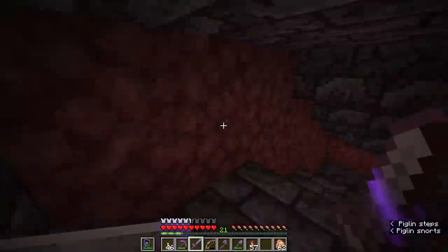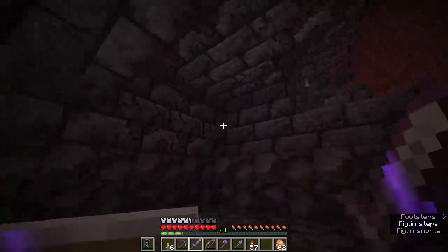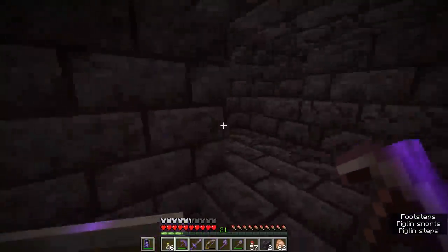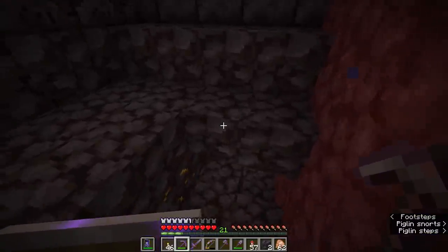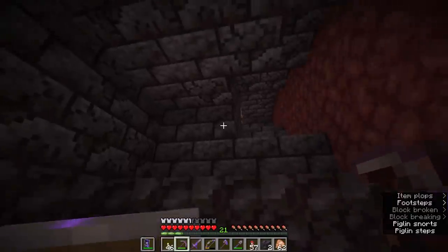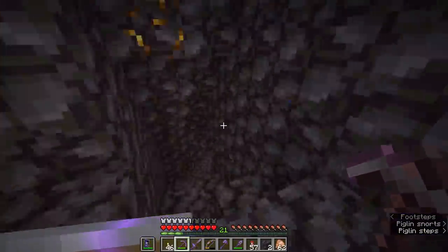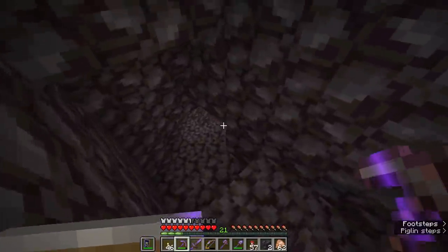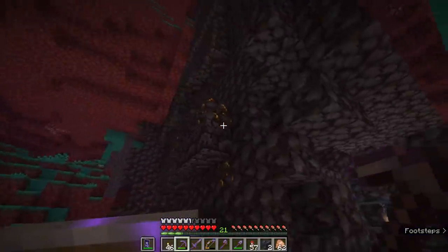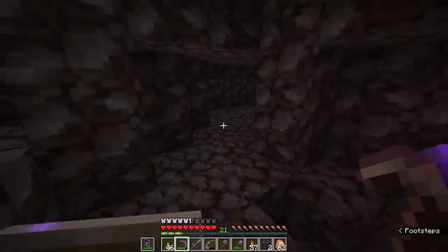There are quite a lot of piglins standing guard on this bastion — clearly they are guarding something a little bit special. The structure itself makes its way down into the netherrack, and there are a couple of little winding corridors in here. They're not going to worry too much about me breaking the walls — they are not particularly protective over the structure itself and the blackstone. What they do prize highly is gold. So if I end up trying to break the gilded blackstone in here, the piglins are going to think I am stealing their gold. It looks like we are coming out at floor level in the forest.